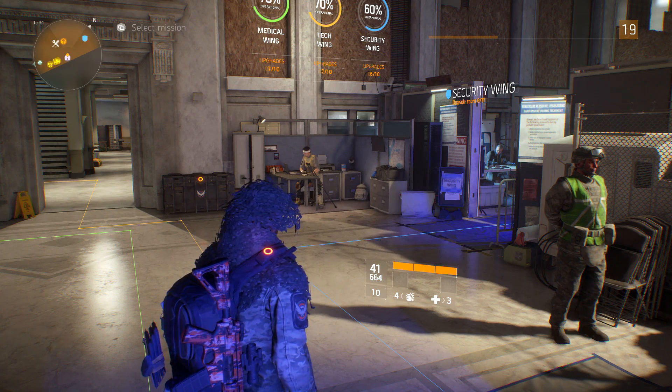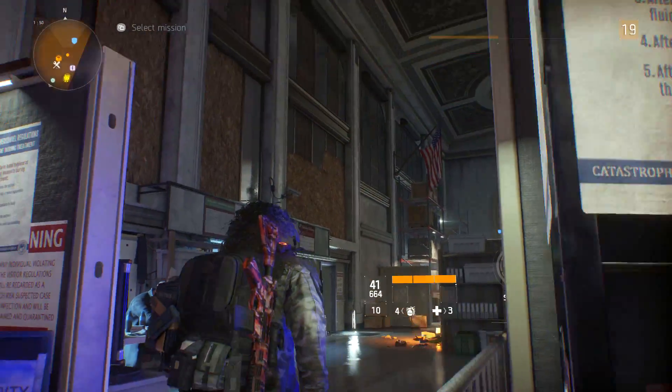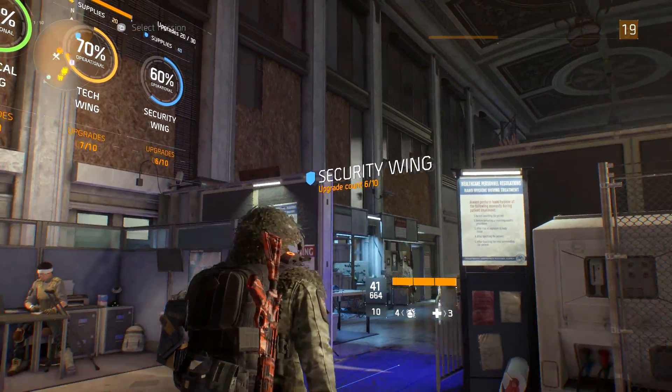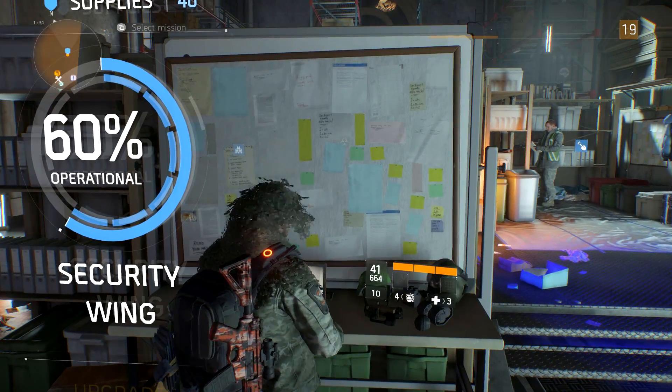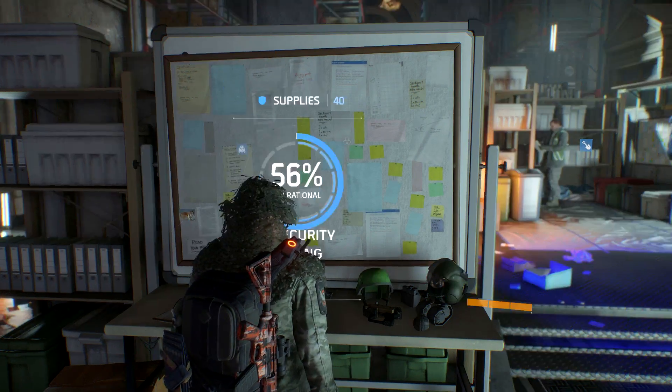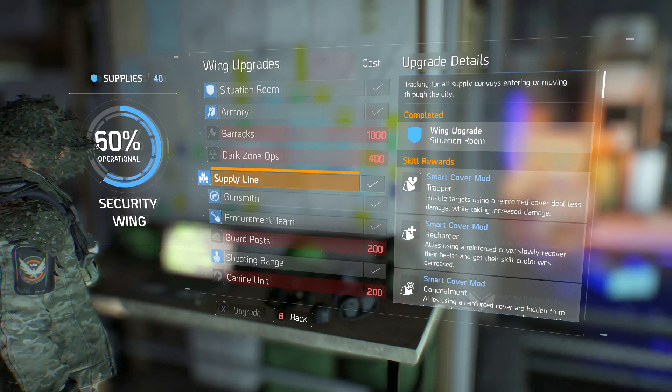This is something that a lot of people don't know about. What you have to do is go to your base of operations, go to the security wing. You're going to want to go over to here, and you're going to make sure you do at least one or two missions if you're fairly new to the game. Rack up at least a good 400 points to go ahead and upgrade this.